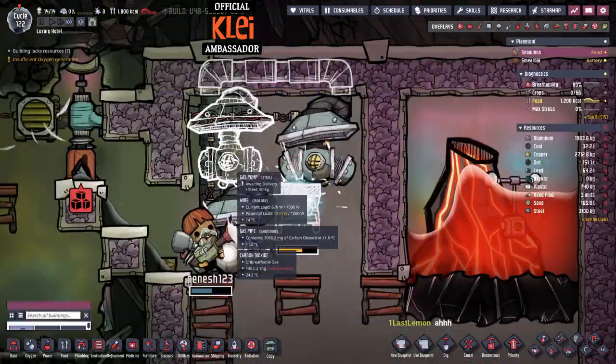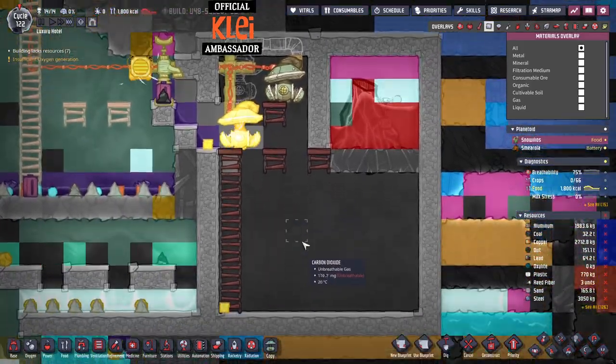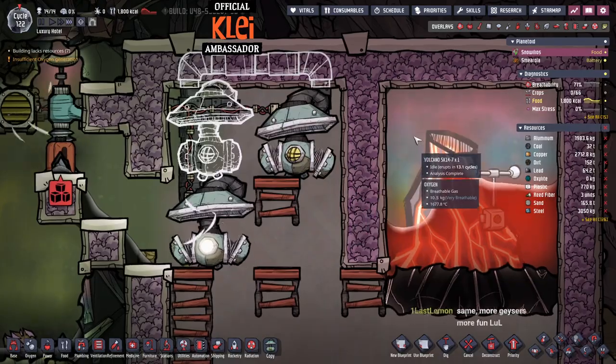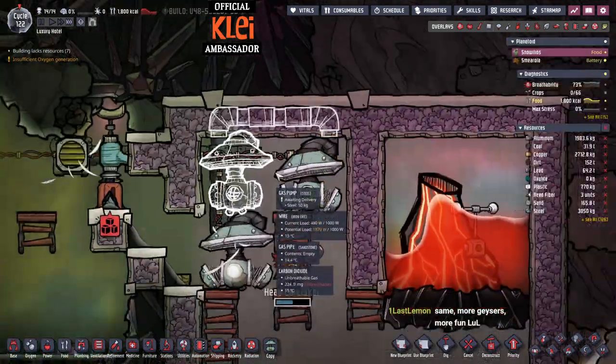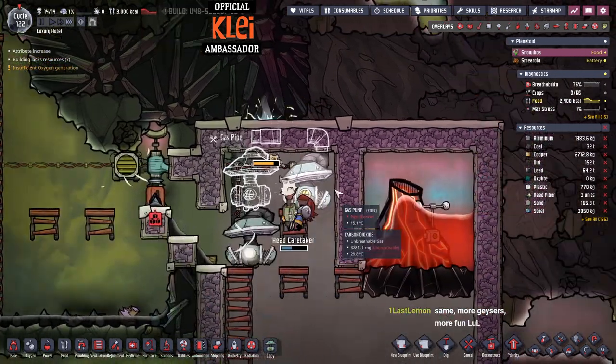We'll make this out of steel as well - that way we've got a better chance of not overheating, gives us a little bit of headroom. If we put an airflow tile in here with both pumps running and this vacuumed, I think they'll be able to contain this gas. We should be okay - pretty sure we'll be okay.